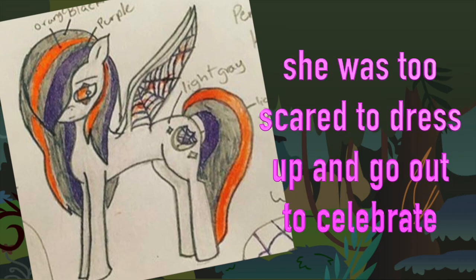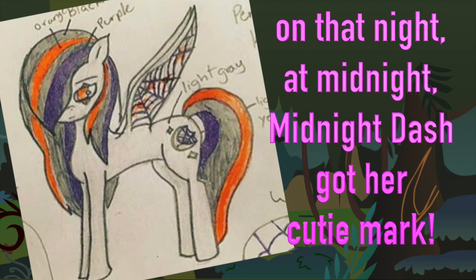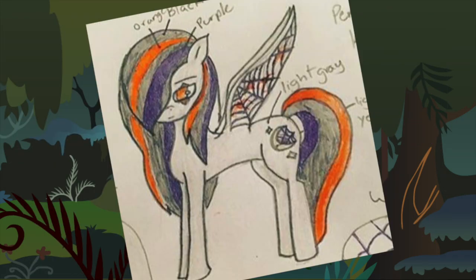Midnight Dash was a huge fan of Nightmare Night, but she was always too scared to get dressed up and go celebrate. Until one year, Pinkie Pie came to her house and made her go out and celebrate with her friends. And on that day, at midnight, Midnight Dash got her cutie mark. What a cool story. Let's get started making Midnight Dash.